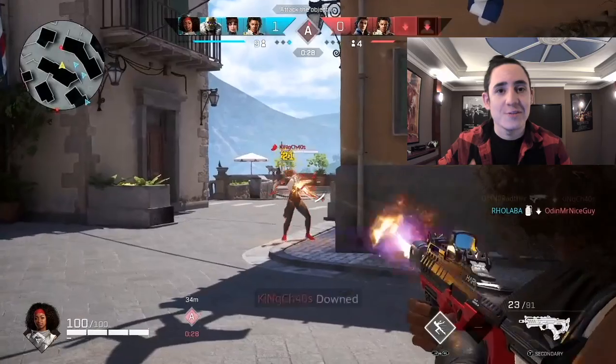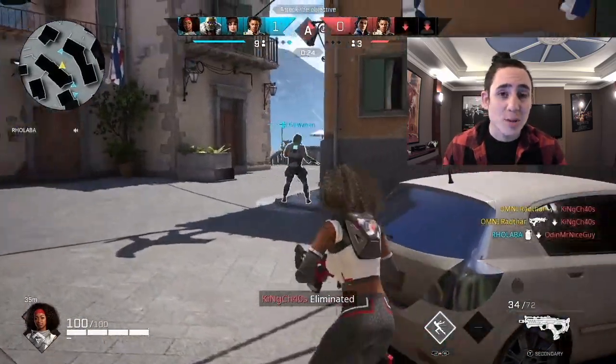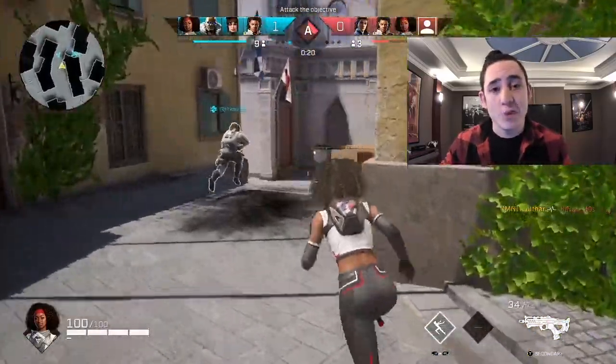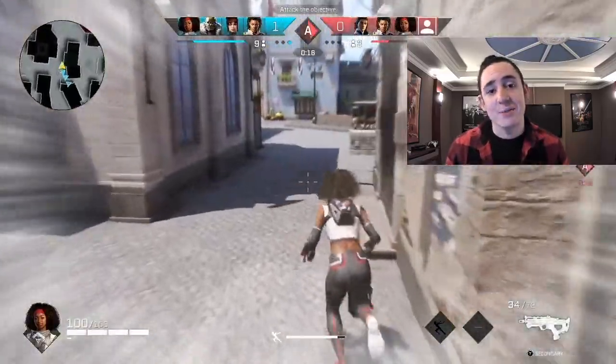Lancer is labelled as a dualist and this perfectly describes her. She's built for 1v1s, built for flanking and trying to disrupt the enemy team from the backline. Her kit is completely designed around this 1v1 focus, enabling her to move from target to target, trying to take down as many as she can from a great flanking position.